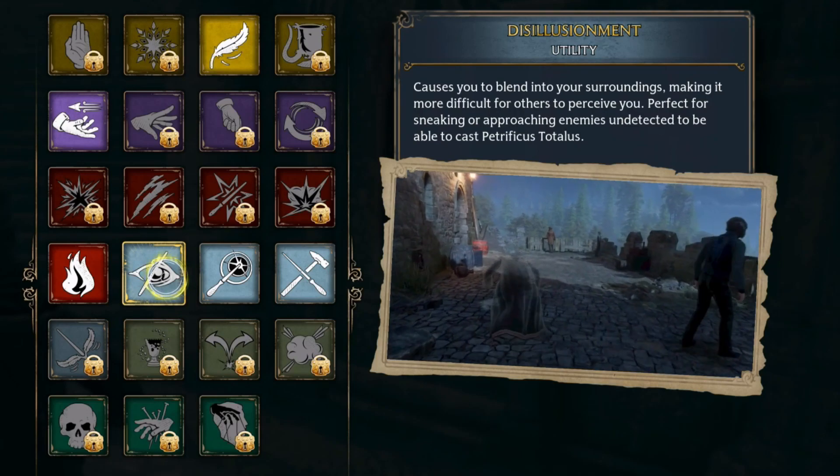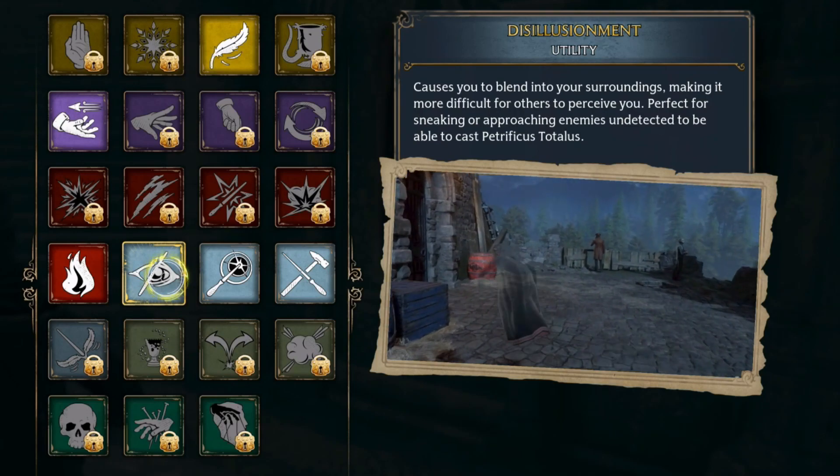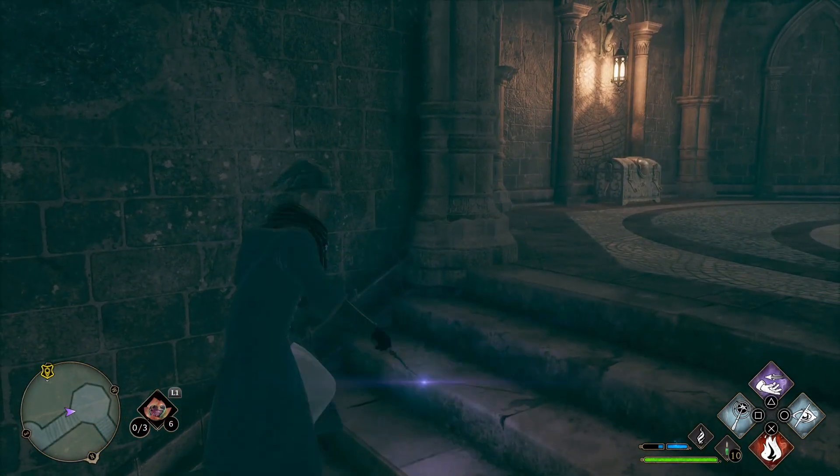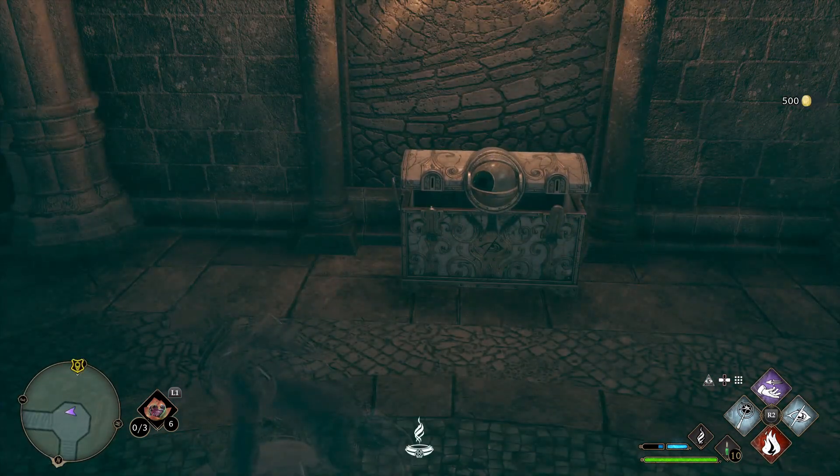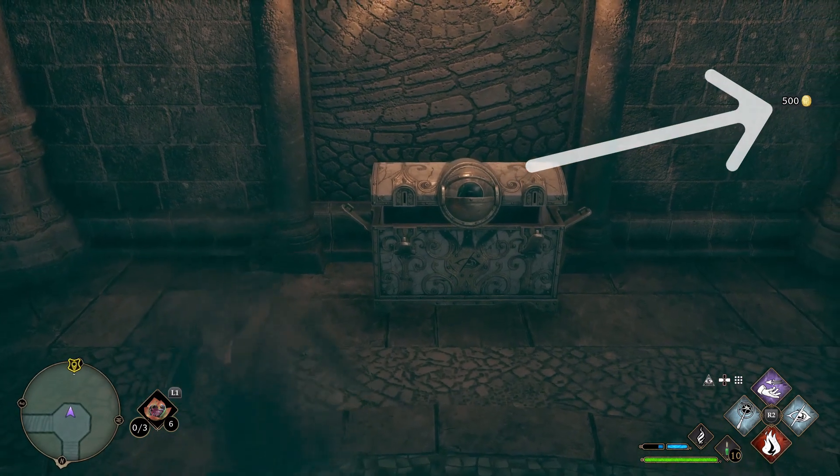You get this pretty early in the campaign when you have to sneak around the library. What you need to do is use Disillusionment while away from the chest, then walk near it and interact. Every one of these chests that you open up will give you 500 galleons.